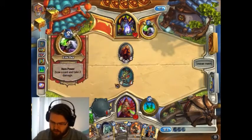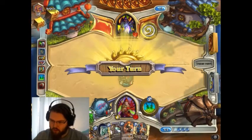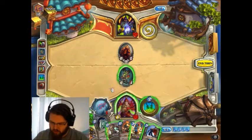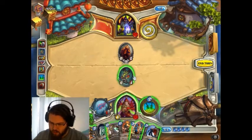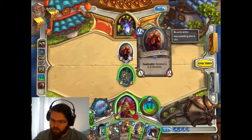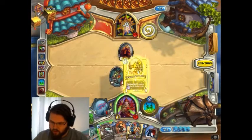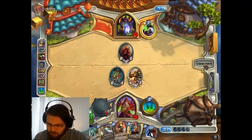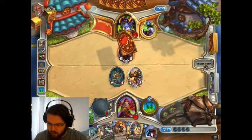Our next turns are pretty good, assuming he doesn't do anything overly dangerous. We can just play Shredder, Sludge Belcher, and then play Tharissan. It's a bit sad that we don't have a dragon, but it's not the end of the world. I could just get rid of the egg, but it seems a bit excessive to kill the egg, Backstab the ruby, then the SSF. Maybe I'll regret it later, but I don't think so.